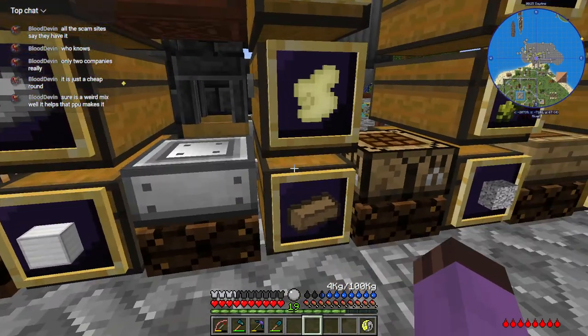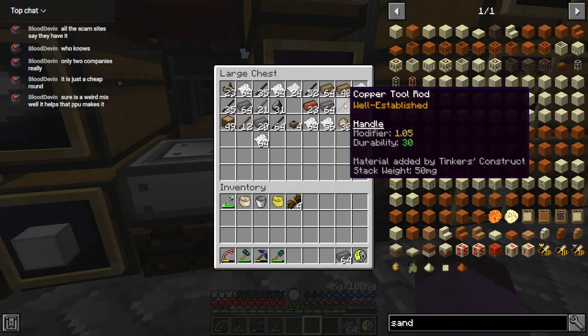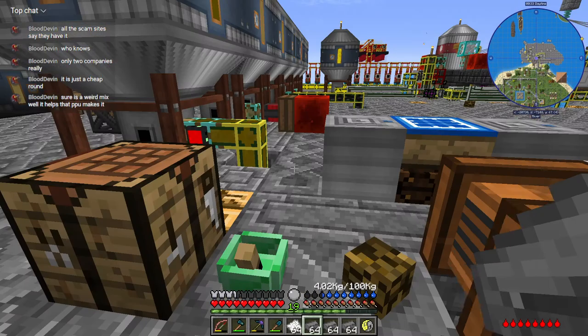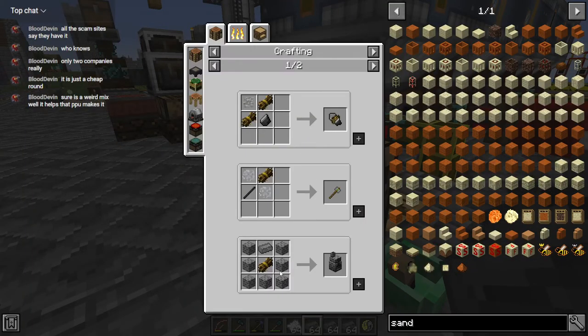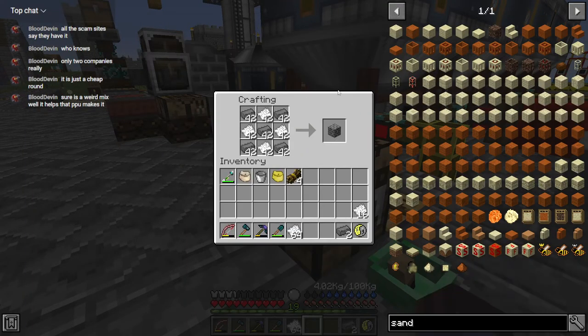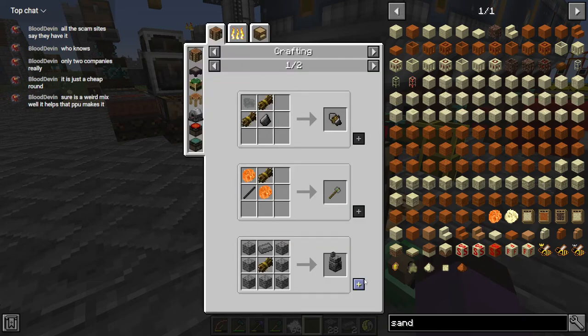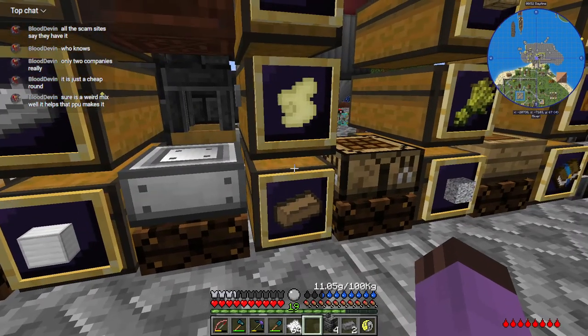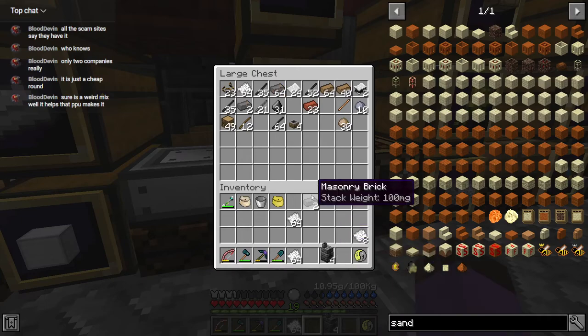And let's get going on making those furnaces. We just need to make 28 bricks, like so, and then assemble them like so. That's step one — nice and easy.